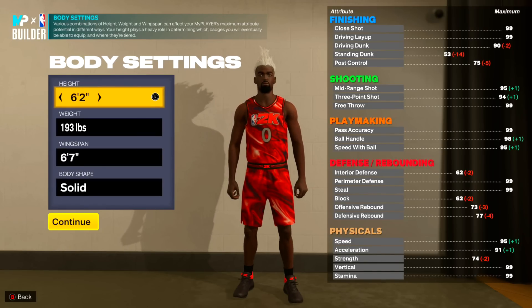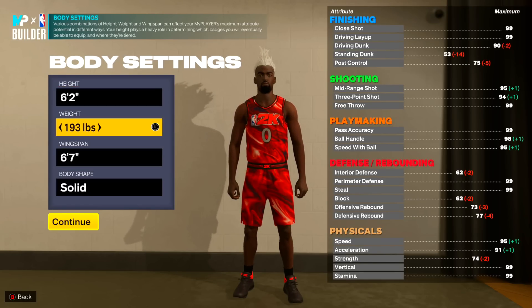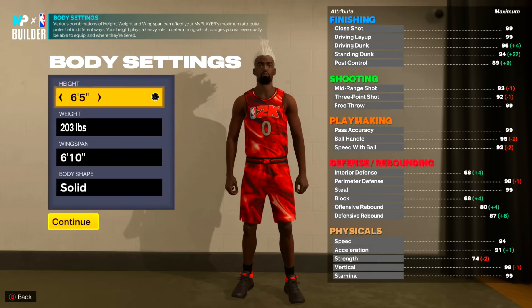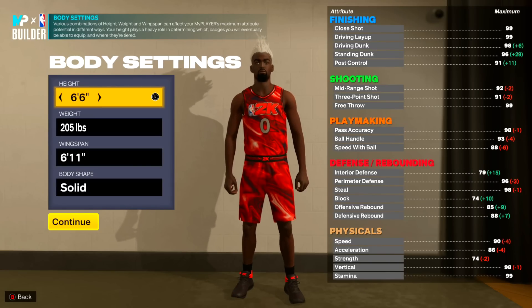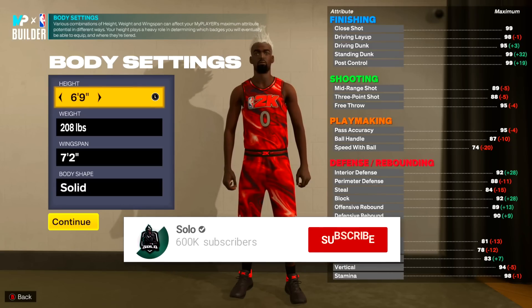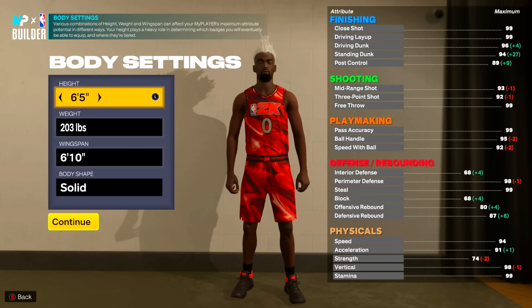I have a 6'2 build which I do like a lot, but it is not that tall. It has max wingspan so it's not the worst on defense - it's actually pretty good. But after seeing how the gameplay is, something I realized is that speed is surprisingly not as important this year, especially for dribblers. The attribute that really matters is speed with ball, which is in the playmaking category. Also my 6'2 build really doesn't have finishing, and I definitely want a build that gets contact dunks, can shoot, dribble, and play defense really well.